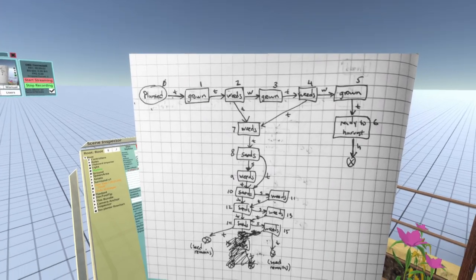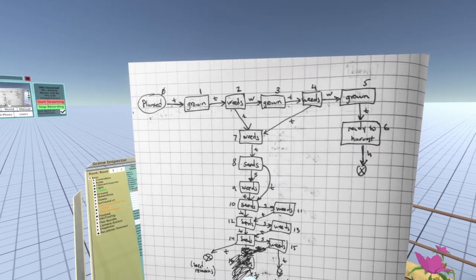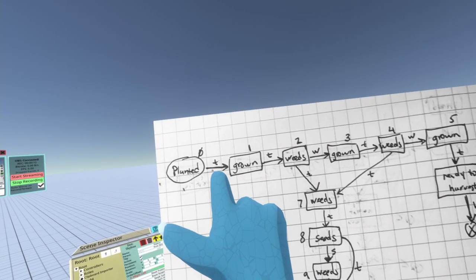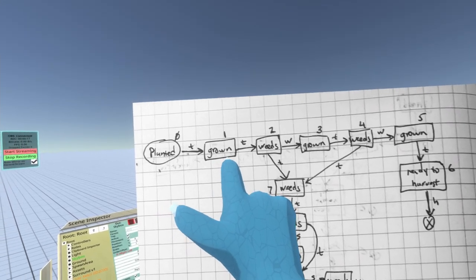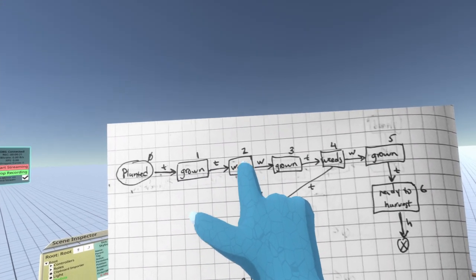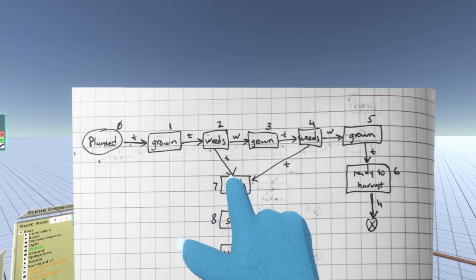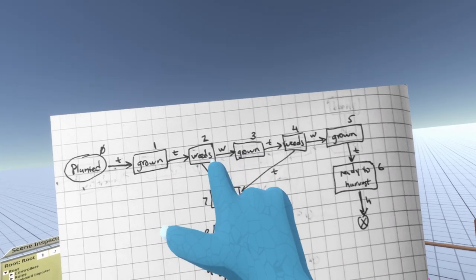I've drawn out a sort of flowchart as to what the game actually does. The idea is that you start here where you plant your flax seed, and then after a certain time the flax plants grow. And then after another certain time, some weeds grow.